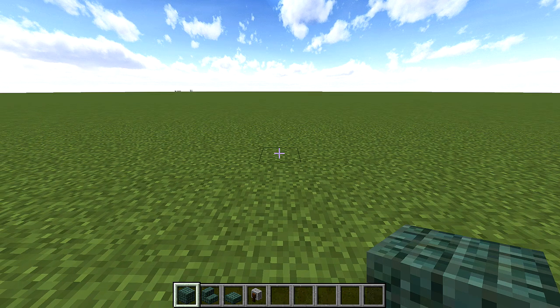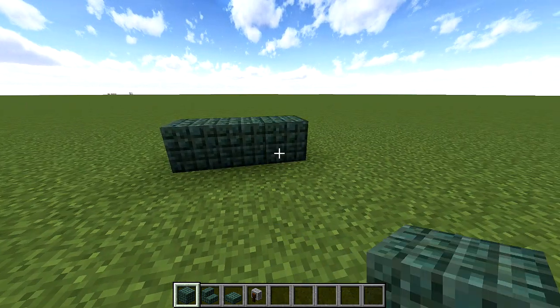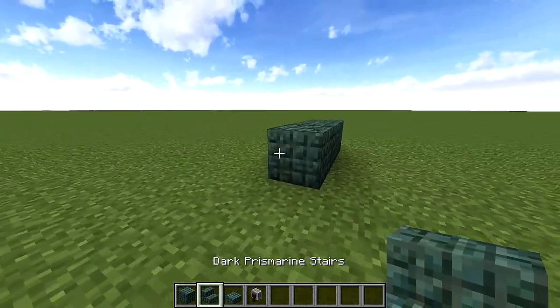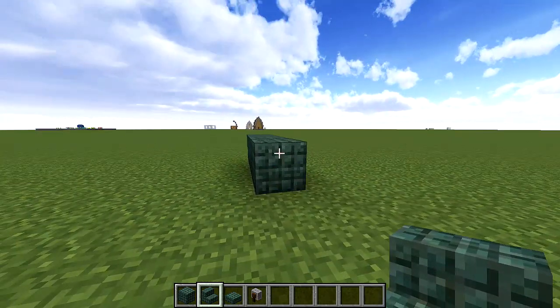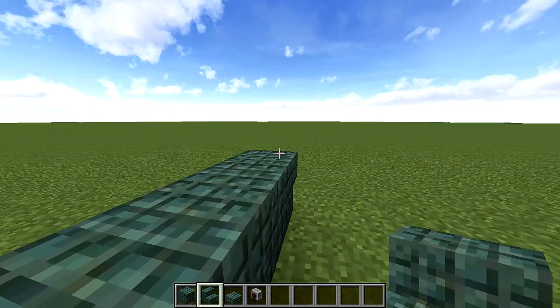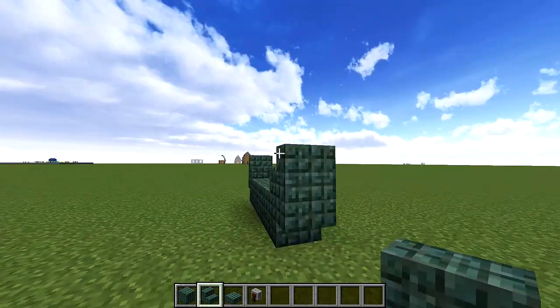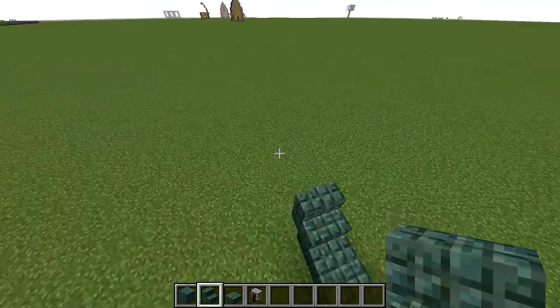First, place down 1 block, then 1 more on each side like that. Then, on the ends of each of your 1st and 3rd blocks, an upside down stair like this. Then a normal stair like that on both sides. Then do the same thing again — upside down, and then normal on both sides.